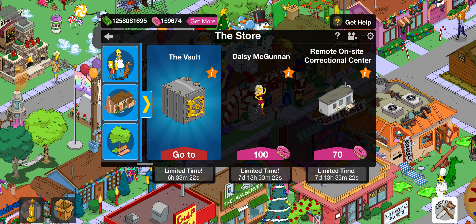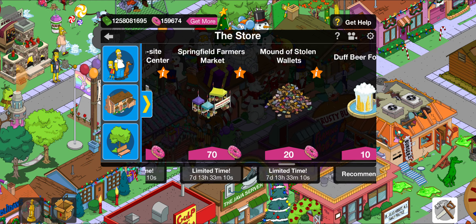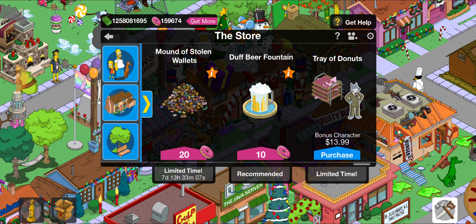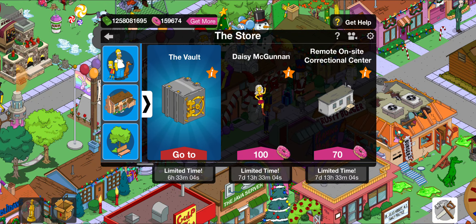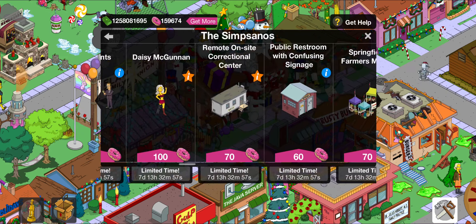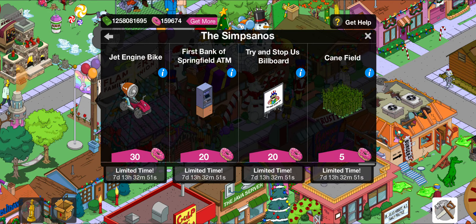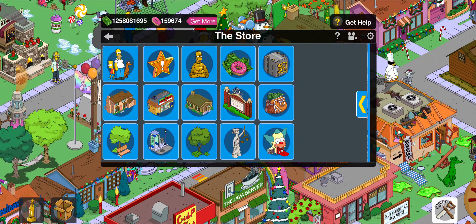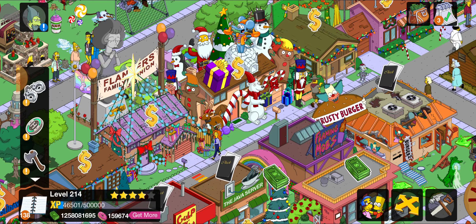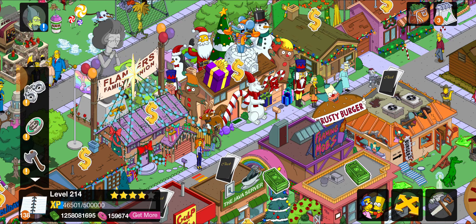At some point I'm also going to do a short video on Daisy McGunnon, since that's a premium character. They still have the Remote On-Site Correctional Center. I'd say that's it for everything left to do in this event. You can also get the Mound of Stolen Wallets, Cletus' Corn Field, buy extras of already unlocked items, Cheddar Bill, and some combined stuff from other events. That is what's in the first act of part four.